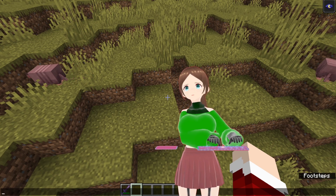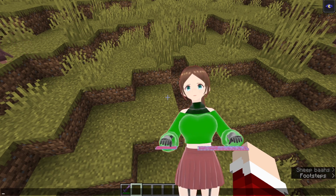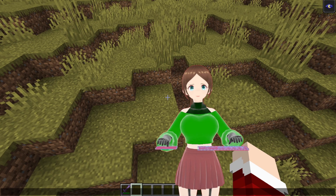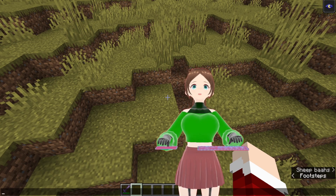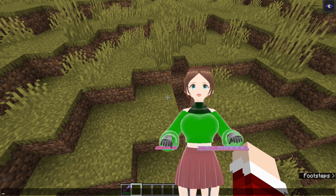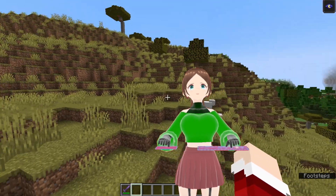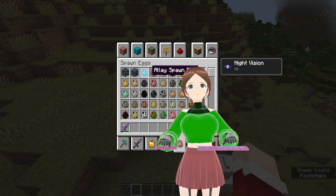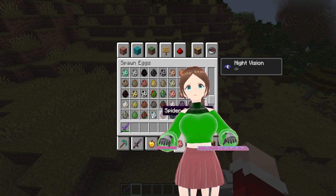Minecraft Armadillo... okay. It's easily startled — when armadillos detect a nearby threat. Their favorite food is spider eyes. I wasn't expecting that. So spider eyes and hostiles. If I could just say... I think I said zombie, so we're going to grab a zombie spawn egg real quick.